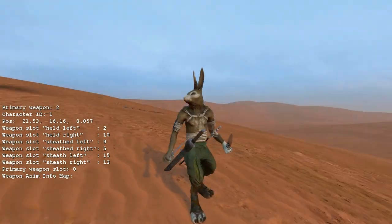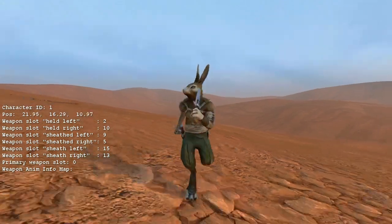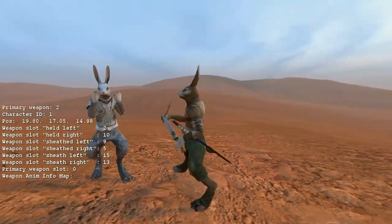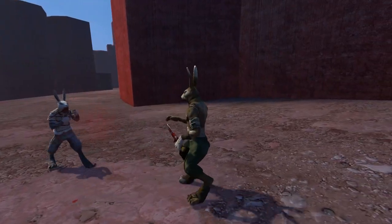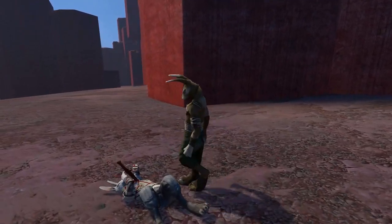This proved difficult to debug using print statements, so I added a simple debug text system designed for this kind of persistent state. I also added functions that scripts can use to tell animations what weapons they should be animating, so that multiple weapon animations can play at once.